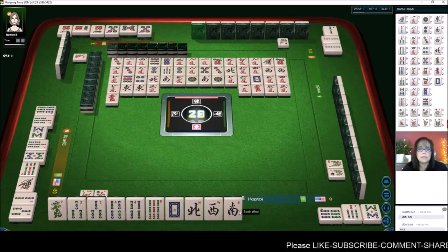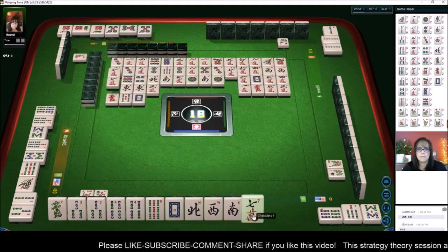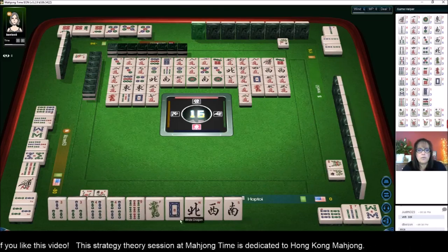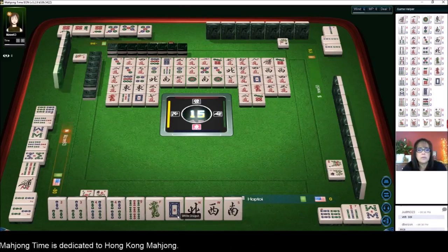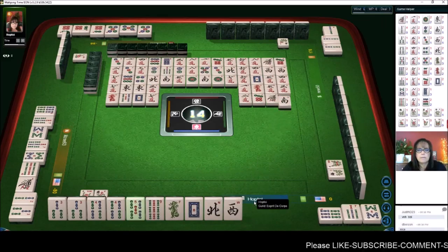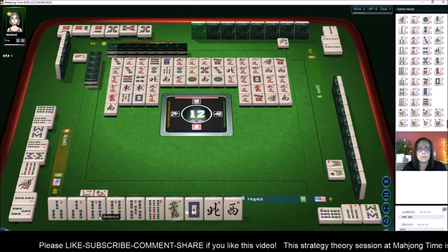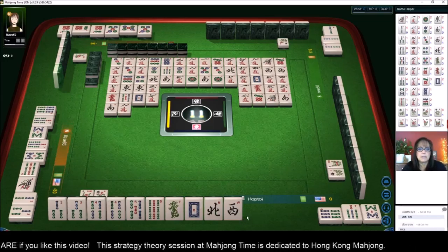The player across from us could be discarding bams, so the player to our left might be doing well because they're in dots. There's a white out — let's get rid of the three characters. Two of each of these winds are out, so I think we'll discard those. One white dragon out — we could pair up and pung if we get it in time. There was a five bam discarded — that was a risky discard. Now two are out of that; maybe we can get a pair. There's a green dragon too that we could hopefully pair up, but I bet someone's holding on to that. We've got four discards and four more picks — it's a good keeper.